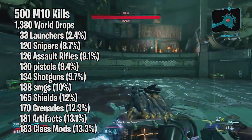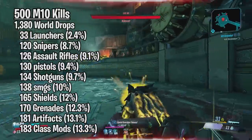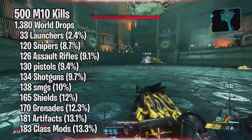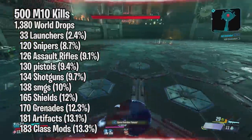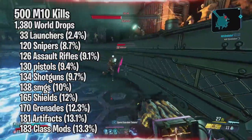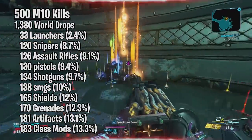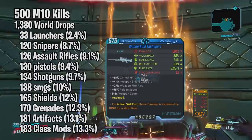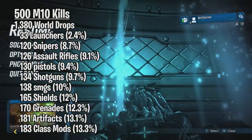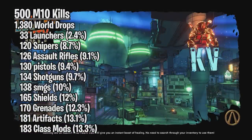I also recorded exactly what drops I got from Killavolt regarding these world drops. Out of the 1380 world drops, 33 were launchers, 120 were snipers, 126 assault rifles, 130 pistols, 134 shotguns, 138 SMGs, 165 shields, 170 grenades, 181 artifacts, and 183 class mods. They're put in order from least to most drops. Right off the bat, the launchers stand out — out of the 1380 world drops, only 2% were launchers. I know launchers drop the least, that's normal, but I was definitely not expecting such a low percentage.